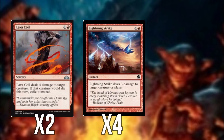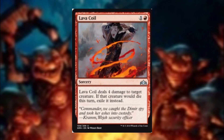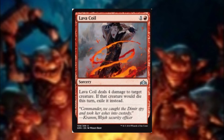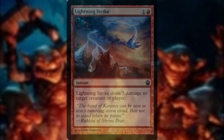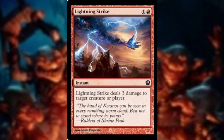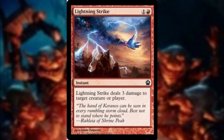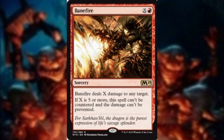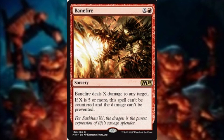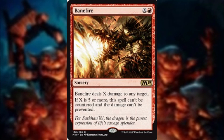Our final card package is removal in the form of Lava Coil, Lightning Strike and Banefire. Lava Coil is used primarily as drake removal or against any other graveyard recursion creatures, exiling for 4 damage. Lightning Strike is bolting either our opponent's creatures, their face, or even their Planeswalkers — it's just a very good 3-damage spell all round. Banefire is our coup de grâce, generally casting for X over 5 so it can't be countered.